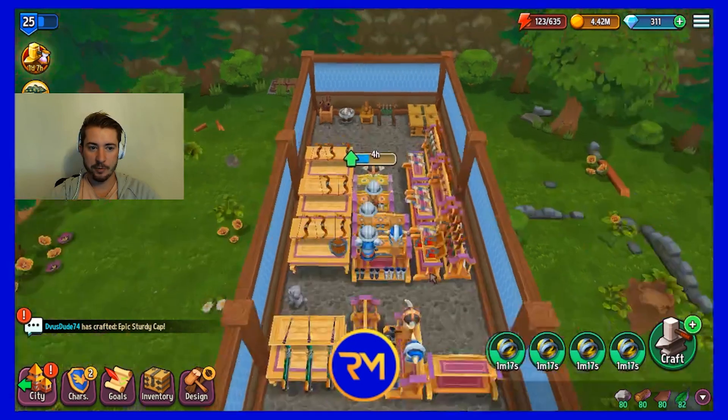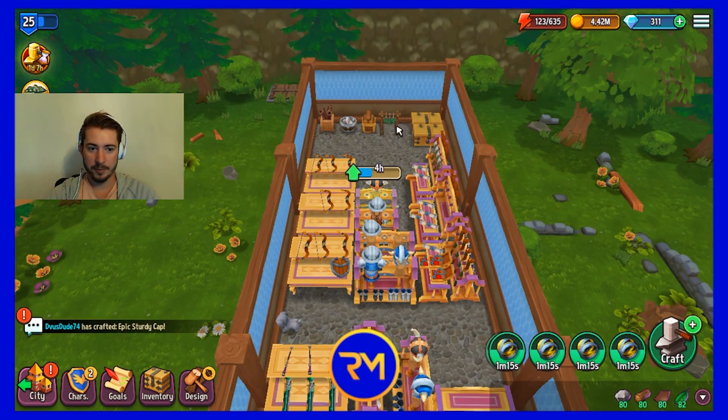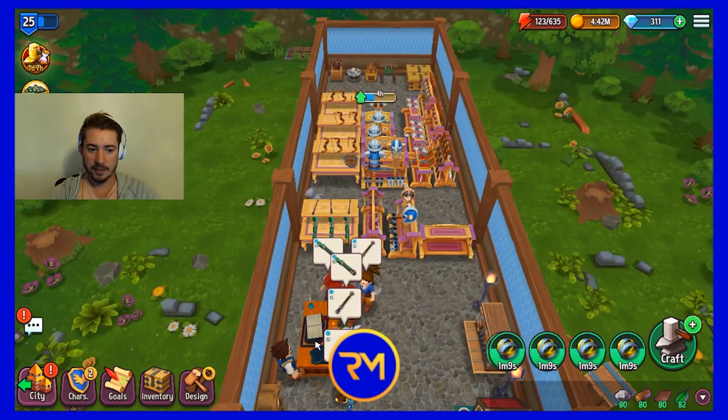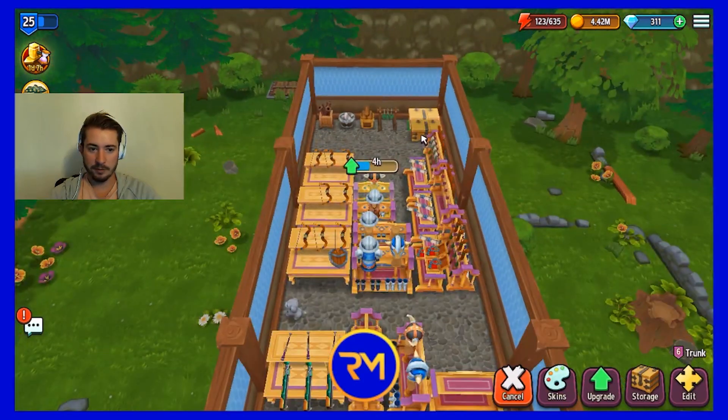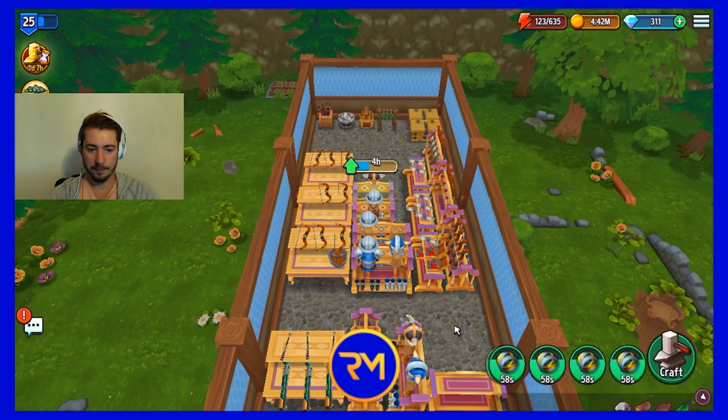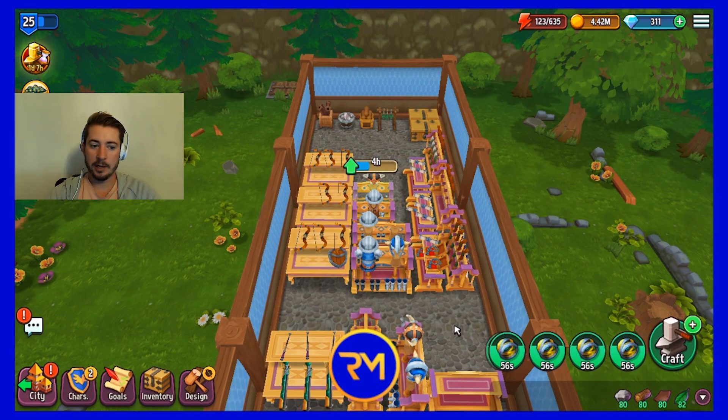We got our third shop expansion out. We only have one of each bin out at the moment and two chests, and everything else has been going into energy. The majority of my stuff is now level six — level six counter, level six chests, level five bins, and most racks and tables are level six as well. These are probably going to be a lot higher than the average level 25 player because I've had a lot of time between streams doing upgrades.